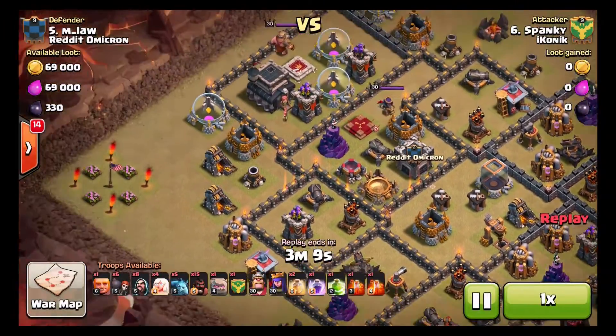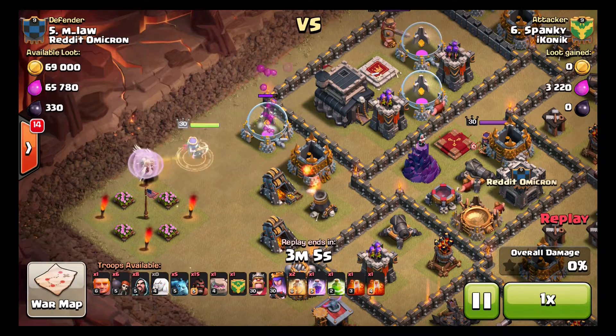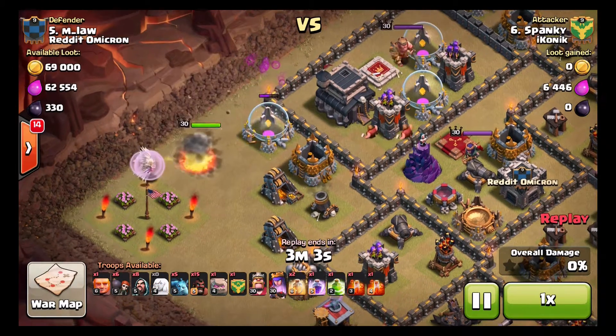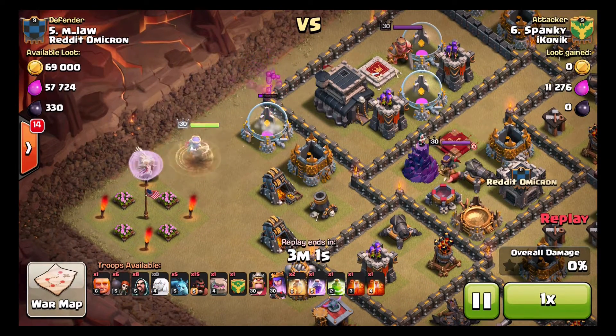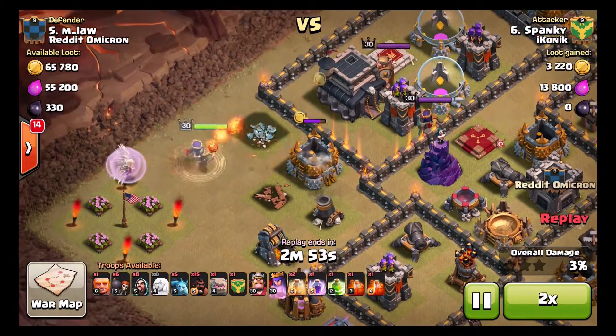So this was a really nice attack. You can start with Queen walk to this west corner and she's going to go in and take out both of his heroes, as well as the CC I believe. As we just timed too, Queen goes through this trash.